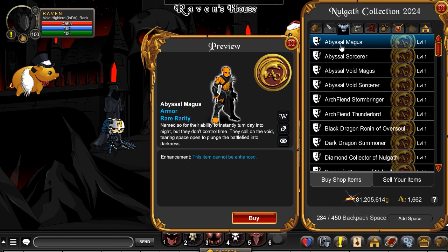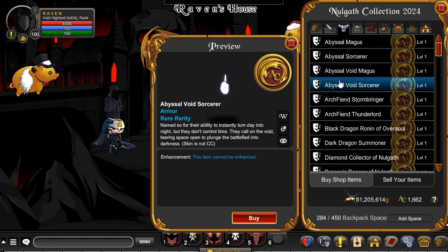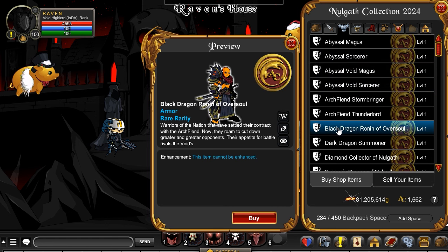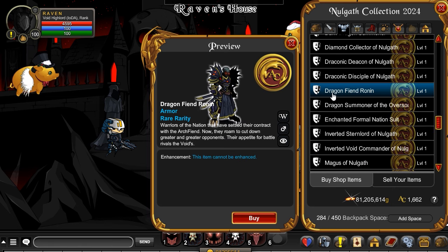For the Armors, we've got the Magus, we have a Sorcerer, Void Magus, and the Void Sorcerer, the Black Dragon Ronin of Oversoul. This is one of my favorites right here — the Diamond Collector, or the Dragon Fiend Ronin.